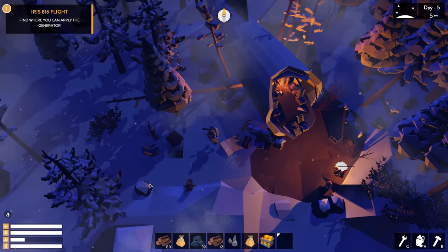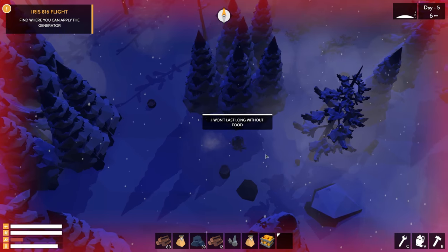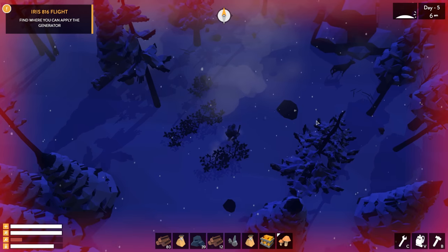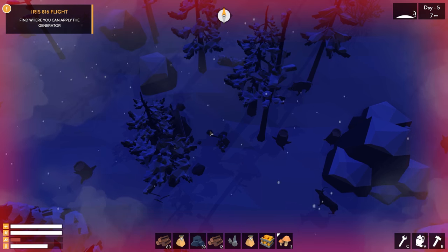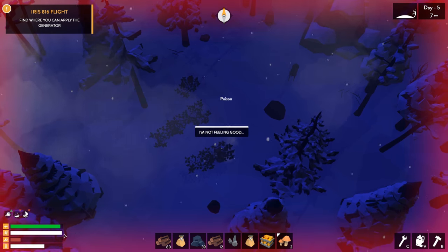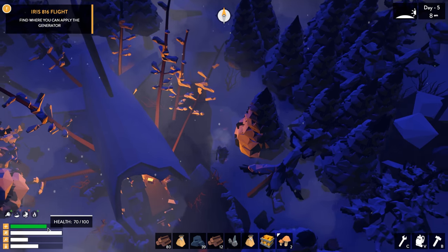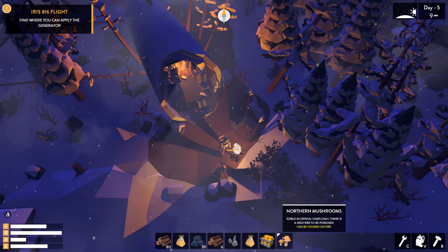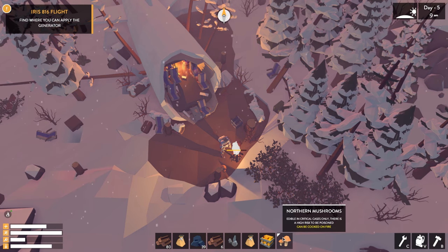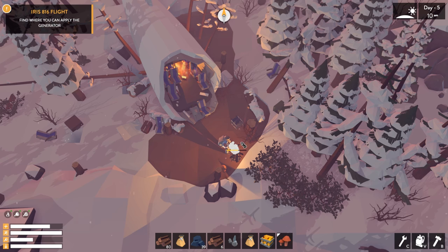I'm going to cook this stuff. It's day five — things are getting intense. Luckily my health didn't go down too low. I've got the generator, so now we need to find a place to apply it. We're warm now. Oh crap — the wolves are attacking! There are some berry bushes I didn't have to travel far for.